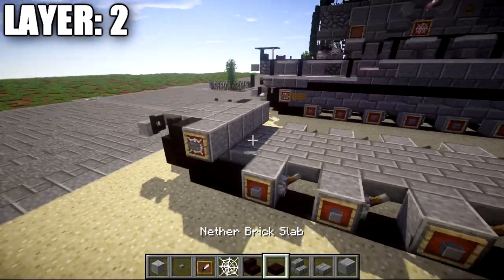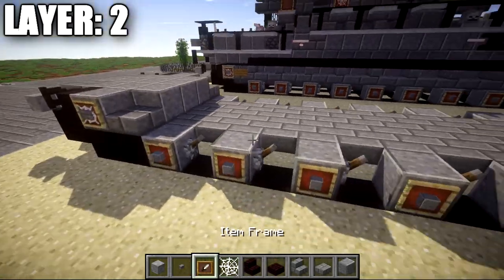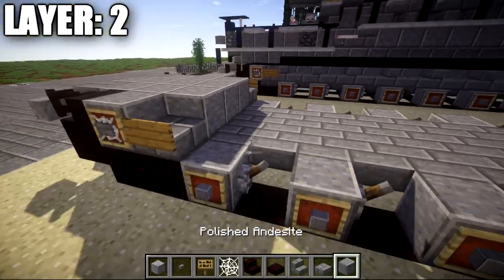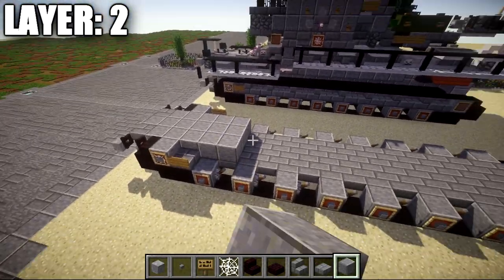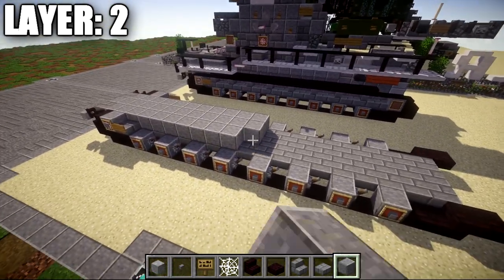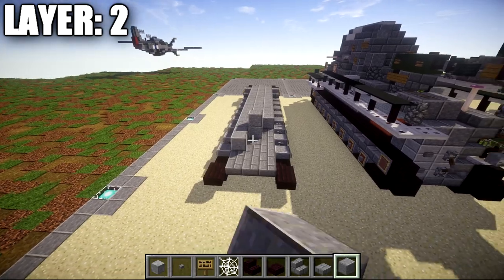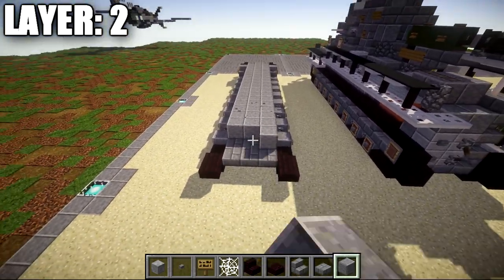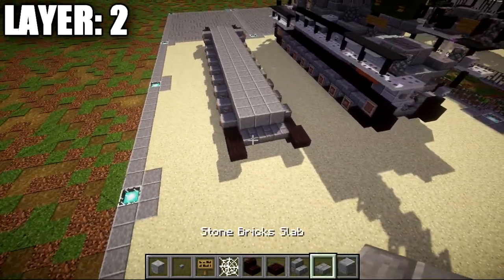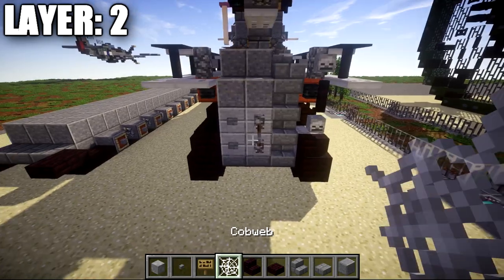With that finished, place down a row of three polished andesite blocks across the middle, followed by a stone brick slab on both sides. Place a sign on the side of these two slabs. Then place down a row of three polished andesite blocks going down the remaining length of the middle section — filling the whole space toward the back. There's no real interior for this vehicle so we're not going to attempt anything like that. We'll take it back to this point, and stop before the last row of stone brick top slabs as we have a little bit of stuff to put there.